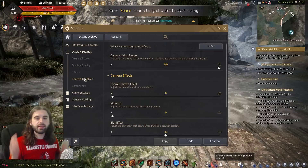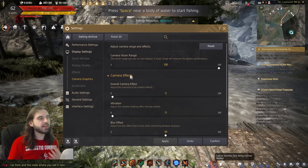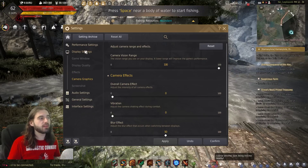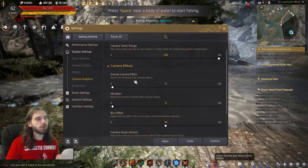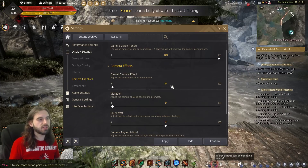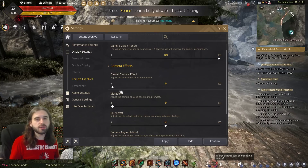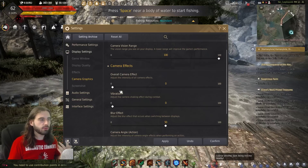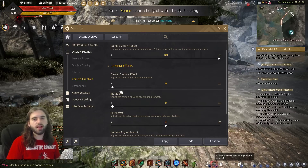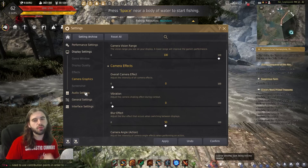Another setting that might help people get into the game or make it easier on their eyes when first starting is the camera effect setting, under camera graphics in the display settings submenu. The overall camera effect setting covers vibration, blurs, and all sorts of things that happen when you're attacking in Black Desert or generally moving in the game. By setting it to zero, it disables all of that — it doesn't make the game as pretty to look at, but it will help you focus and be easier on your eyes. Once you're more accustomed to your class, you can turn the setting back on.